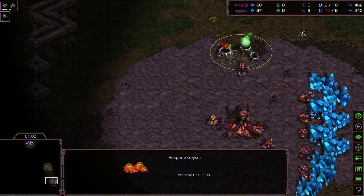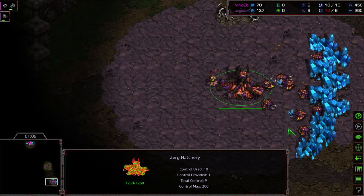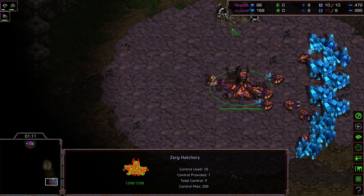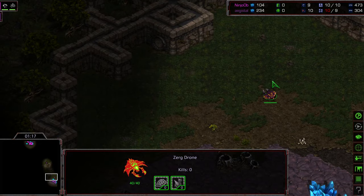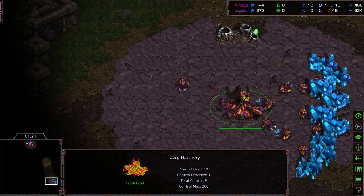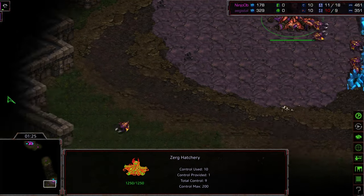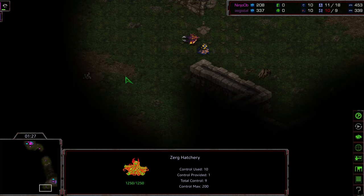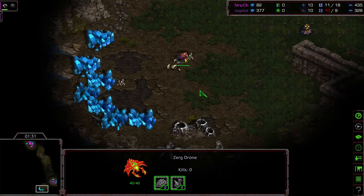Grabbing that gas to go ahead and do that extractor trick lets you get one more drone of supply out there. This has fallen out of favor — I don't know if it's more mineral efficient or not overall, or how it plays into the double hatchery build where Zerg is trying to take their second hatchery on 11. But this is interesting — he is not building an Overlord first and he is just going to go ahead and take a hatchery on 10.